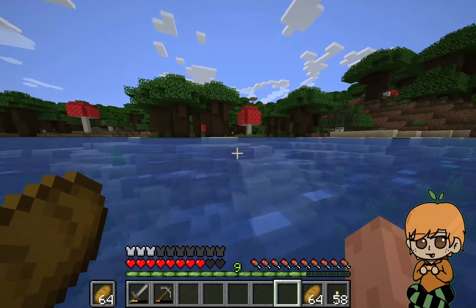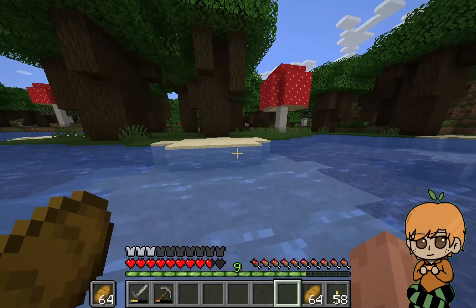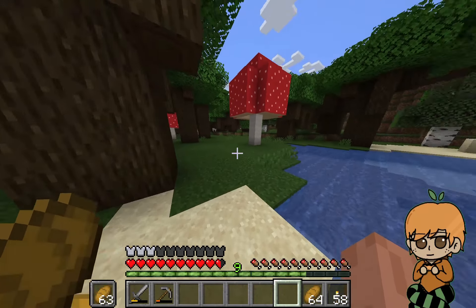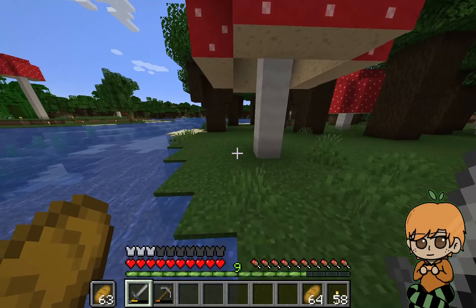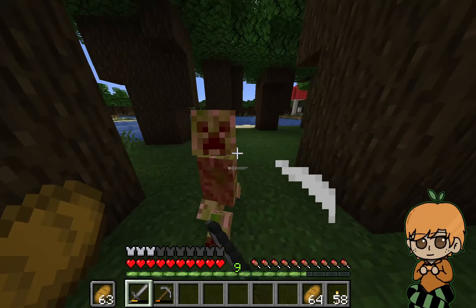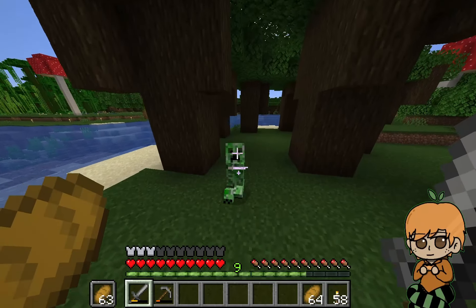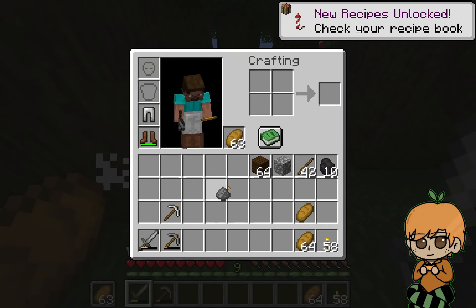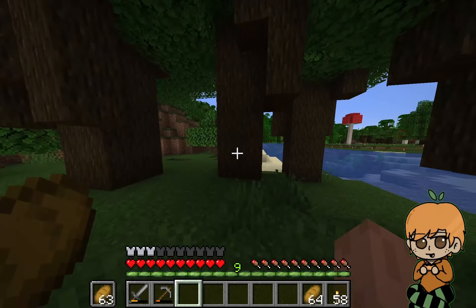I'm playing on normal difficulty, because hard is too hard — mostly because poisonous spiders can kill you with their poison. On normal, it just takes you down to half a heart. It looks like we're going to have to find a cave somewhere around here. Oh, here we go — I already found one.